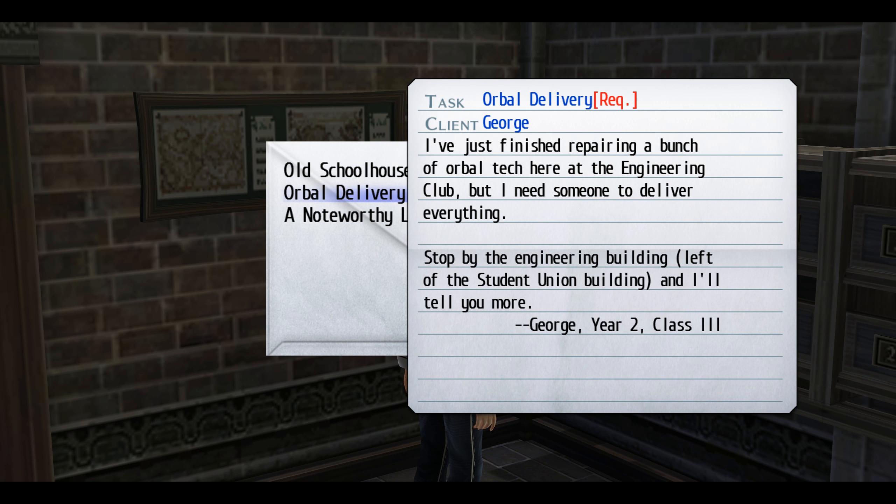'Horrible Delivery, George. I have just finished repairing a bunch of horrible tech here at the engineering club, but I need someone to deliver everything. Stop by the engineering building, left of the student union building, and I'll tell you more.' George, class 3.